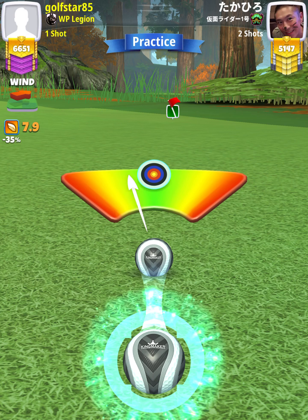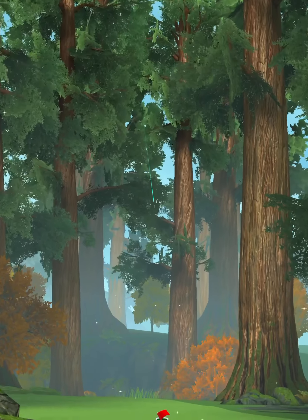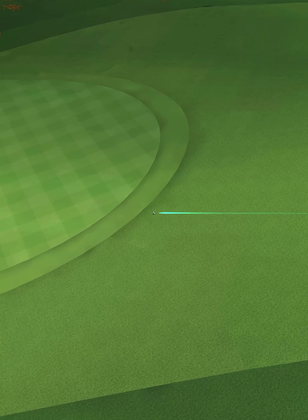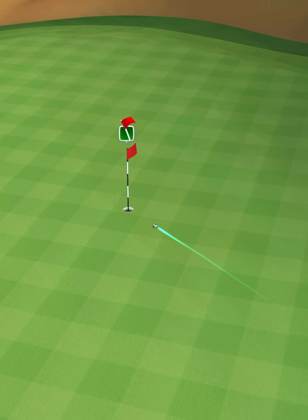Then we're going to center the ball. We hit perfect. Ball is going to land in the rough, bounce out onto the fairway, and then we're going to roll onto the green, dropping center cut for the albatross on hole number 9.